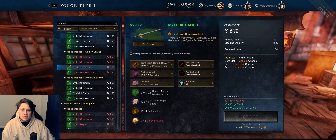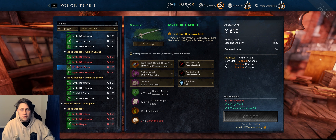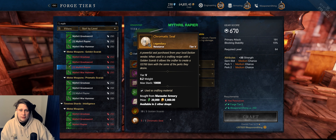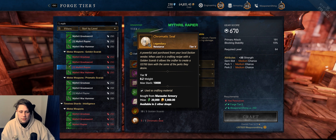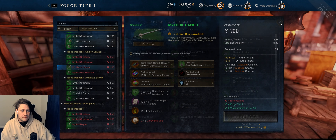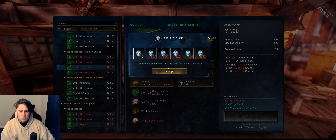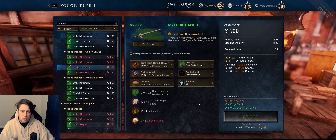With the tier two crafts, it's essentially the same as golden scarab crafts from season two. The only difference is we now have the chromatic seal, which comes from the faction vendor — 20,000 faction points and 5,000 gold. From there you choose your three prismatic ingots, two weapon perks, lock in your azoth, and you can set a 700 gear score item, but you're only locking in two perks.